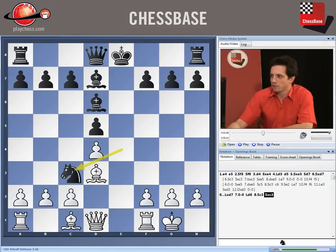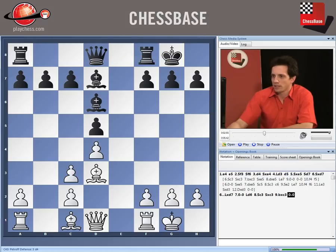After Knight c3, black has to take on c3, b takes c3, short castle, Queen h5 — two pawns are hanging on d5 and h7. To keep both of them, black has to play f5.